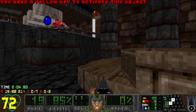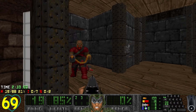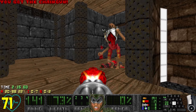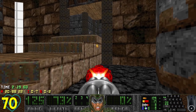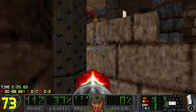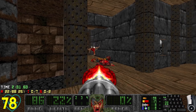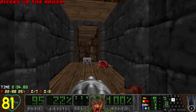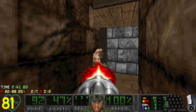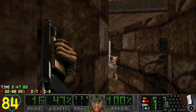Yellow key there as well. Did something else open back here? Yes. I cannot afford to take another rocket to the face - let's be careful. Oh dear, what the hell, that chain gunner! Eternal Doom has gone hard all of a sudden. I need a blue key for that so I can't go there - what about this way?